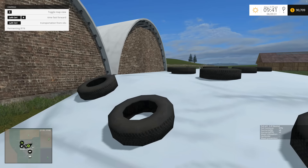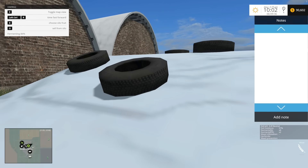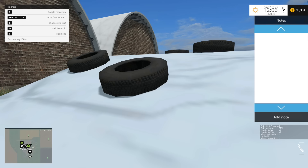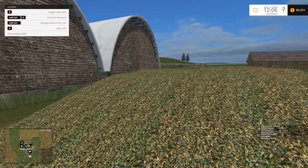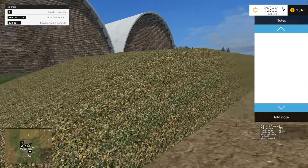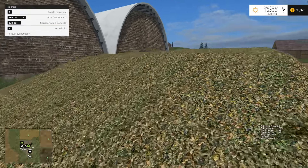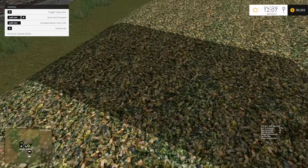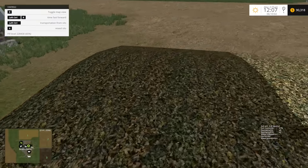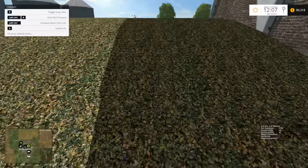Let's just check — 81%. I wonder how long that would take to ferment. Let's find out. 84%. 100% — there we go. I didn't think it was going to take too long. So that is apparently silage. I really need to take that notes mod off. It's annoying sometimes because there's lots of buttons that use R. I could always change the notes mod but I haven't really used it as much as I thought I was going to — like not at all.